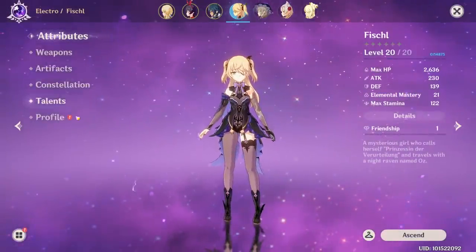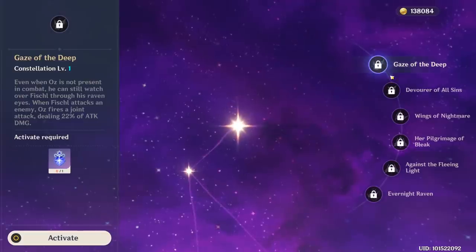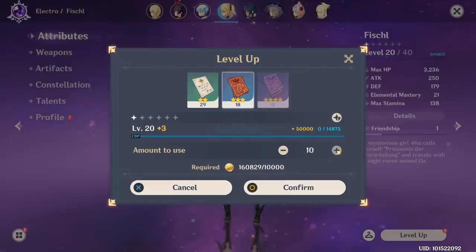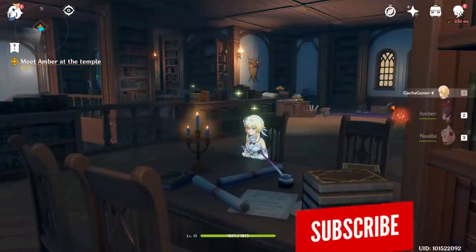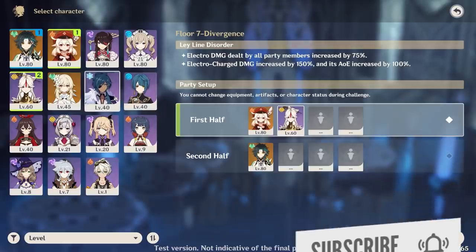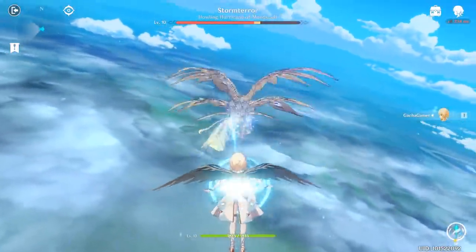When you get into Genshin Impact you need to decide who will be your main damage dealer and then put your resources into raising that character. You will not be able to raise everyone together without spending actual money, so your other characters will be behind — which is absolutely normal if you're a free-to-play player. However, if you're purely here for the story and open world without bothering with end game content like the Spiral Abyss, you don't need to worry and can just follow these tips to have a fun and easy experience.